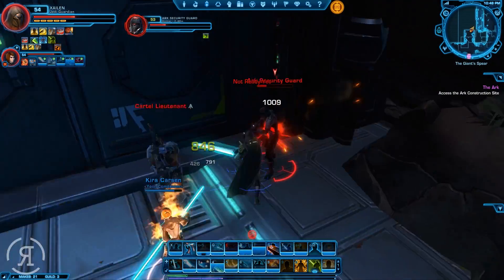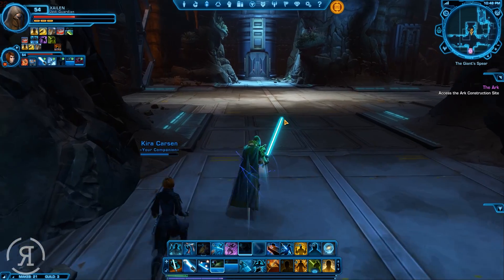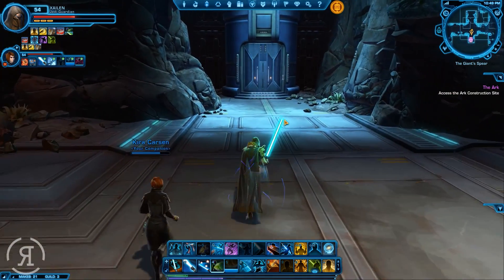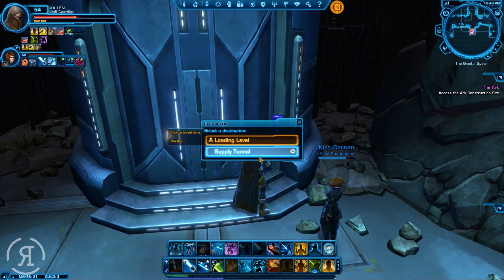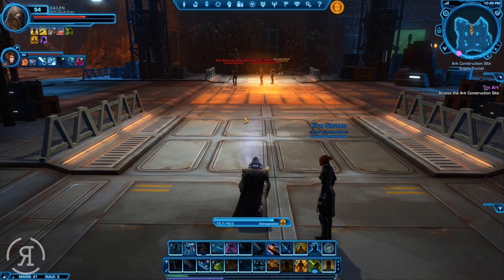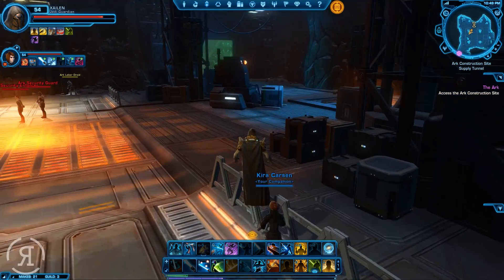There we are — eliminate him. Very nice indeed. Okay, so now all we need to do is head on over to the Ark construction site, which I assume is where the Vidrig fellow will be. Let's just go into the supply tunnel and see what's actually happening here. I'm pretty sure we're going to be encountering some other unit. I probably should not have attacked that extra group, but let's make our way around here.